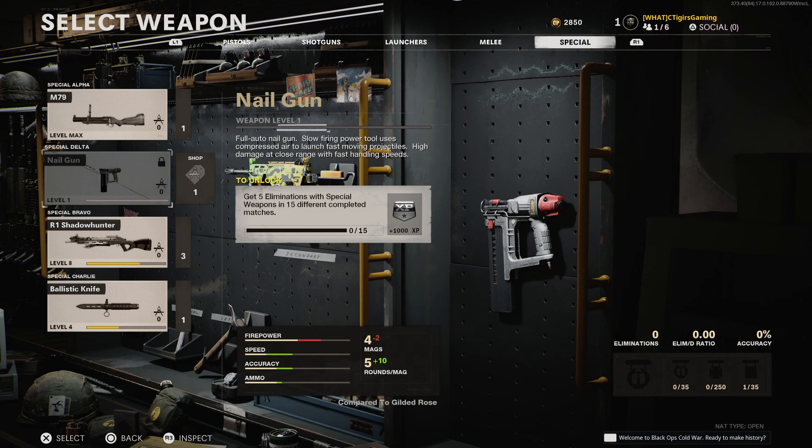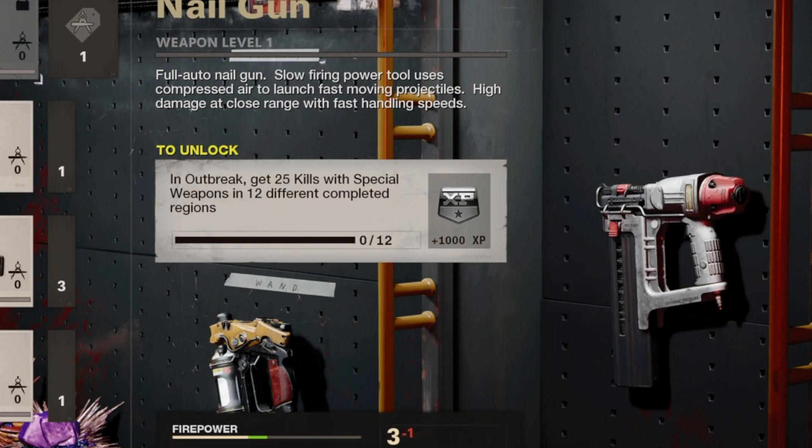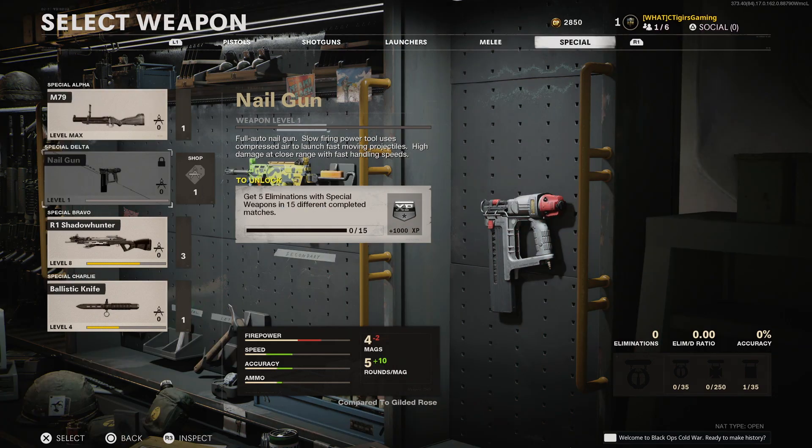Moving on to weapons — let's start with the Nail Gun. There are 2 challenges to unlock it: in Multiplayer, get 5 eliminations with special weapons in 15 different completed matches — you cannot back out, you must complete all 15. Or in Zombies via Outbreak, get 25 kills with special weapons in 12 different completed regions, meaning you need to either warp to a new region or successfully exfil. Personally I'd stick with the Zombies challenge — it takes less time, and in Multiplayer the special weapons aren't very good except the R1 Shadowhunter crossbow, but completing 15 full matches will just take too long.